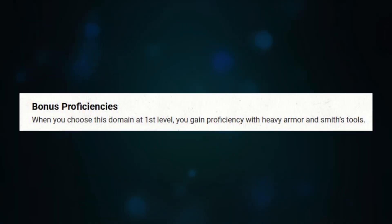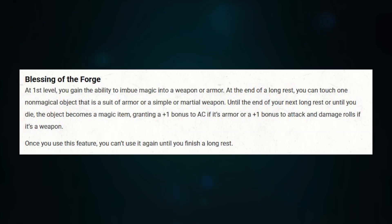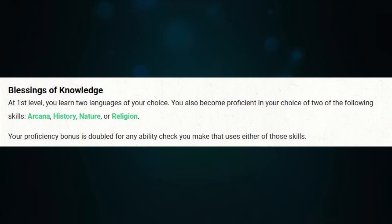Next up is Cleric. Because Cleric has access to divine domains right at first level, there is a lot of stuff here. We're going to pick out some favorites that we think are useful. Some things might be good at low level that kind of fall off, like Forge Domain — really great, but once everyone gets magical armor and weapons, it becomes less useful. The Knowledge domain is another great one — it gives you access to two skills with expertise: History and Arcana. A single level in Cleric gives you that skill with expertise. You also get a couple of languages.